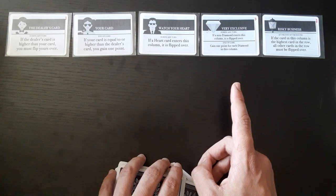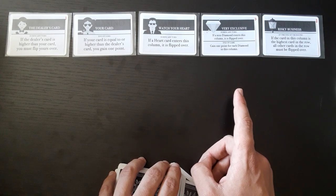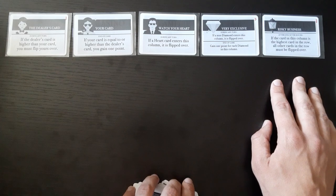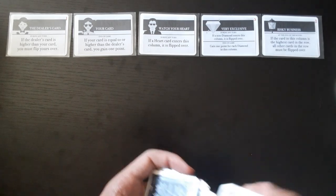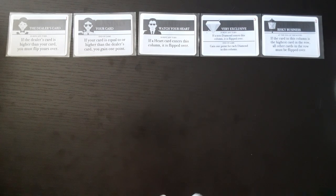For the diamond club: if you play a diamond, you get a point; if you don't, it gets flipped face down. For the streets: if your card is the highest card — higher than every other card in that row — all of the cards get flipped face down. So if you get five cards flipped face down, you lose the game.